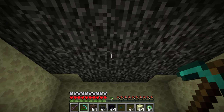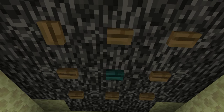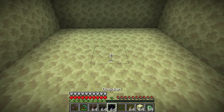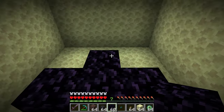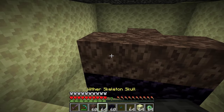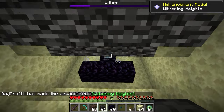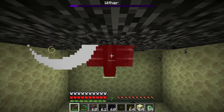First, dig under the exit portal so there is a space three blocks tall underneath it. Looking at the bedrock of the exit portal, find the central block — it sits in the center of a 3x3 area. Place an obsidian block directly under this central bedrock block on the ground, with two blocks of space between it and the bedrock. Then make a T pattern of obsidian blocks laying down, place soul sand or soul soil on top, put the wither skeleton skulls on the side of the T pattern, and move away and wait until the wither has exploded. The wither will be trapped in the bedrock and you won't take any damage if done correctly.